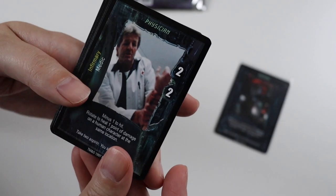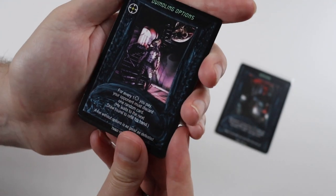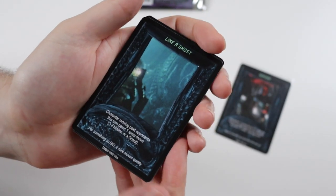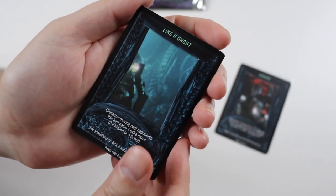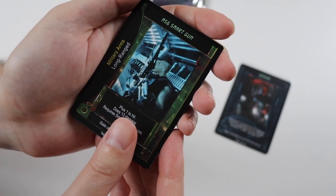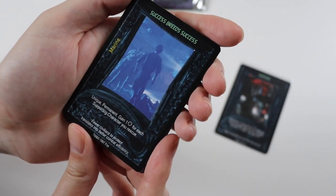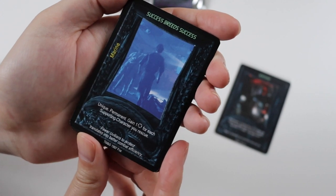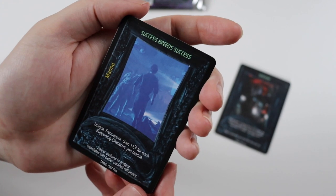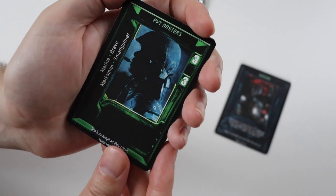So the first card here is uncommon — it's called Physician. Then we have another uncommon called Dwindling Options, another uncommon called Like a Ghost, and another uncommon called M56 Smart Gun. The rare card is called Success Breaks Success. I believe these are event cards — they don't have the card types written on them.